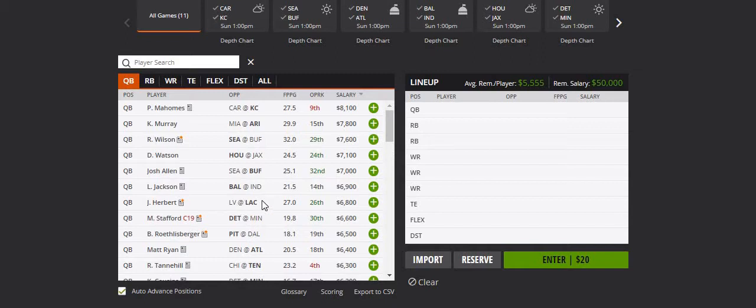My third quarterback is Herbert against Las Vegas at 6.8k. The weather probably hurt him a little last week, but I love him this week. He was actually my top DK quarterback last week — he only had 18 fantasy points, but I expect him to have more this week.